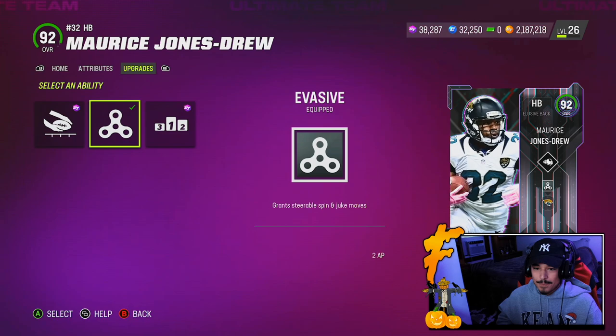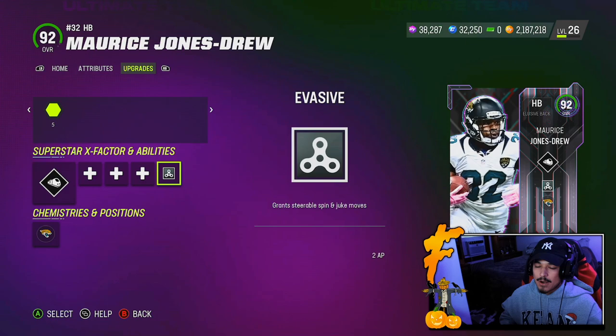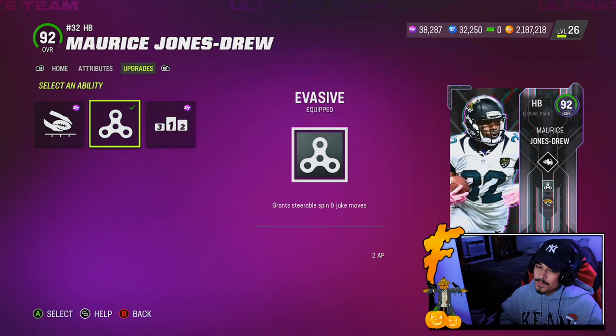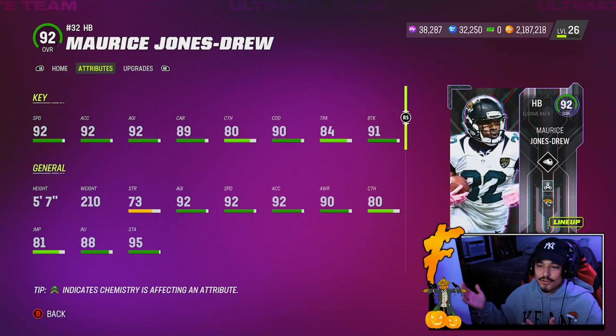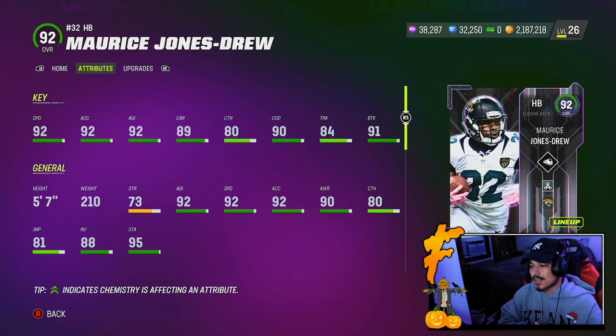The only problem I don't really like with this card is his pre-baked or discounted abilities. 2 AP Evasive — I'm just going to run it because you never know when you're going to spin and it costs the same as Jukebox. But I wish he got like a 1 AP Jukebox or even a 1 AP Evasive the same way Shady did. He also gets 1 AP Reach For It and 2 AP Backfield Mismatch. For team chemistry, he does get Raiders, Jacksonville, and Legends. It feels like we have like 35 Raiders running backs right now that are super good. But let's hop into it and see what MJD can do today.